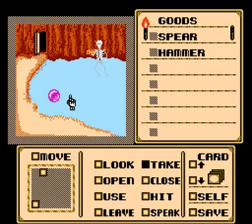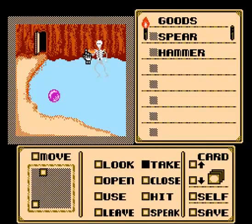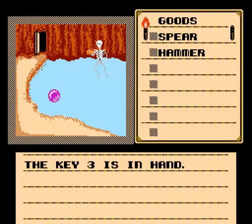Take the sphere. You can't take it. Take the key. You can't take it. Very carefully position the cursor on the key and then take it. The key three is in hand.